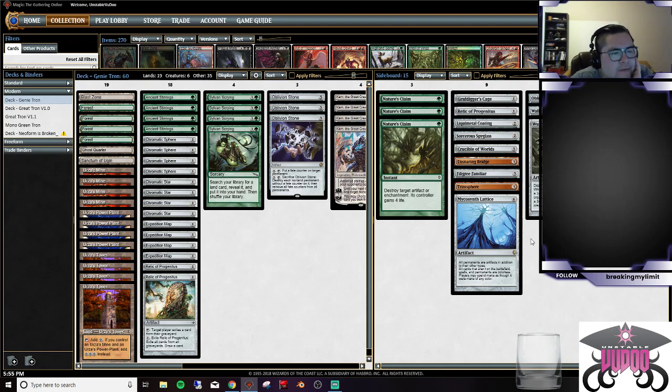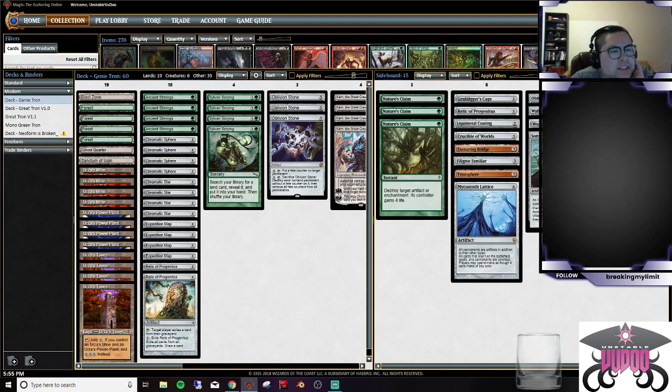I don't really want to go down on the Nature's Claims right now — I've been bringing them in a lot of matchups. The Sorcerer's Spyglass I've been curious about keeping, because the card is really sweet, but there have been situations where it would have been better to have a Pithing Needle just because it's one mana cheaper. There was a time where I had to play through a Pithing Needle and couldn't. I thought about playing a Damping Sphere in the side, but it felt too narrow and would shut me down a ton.